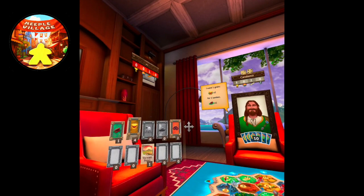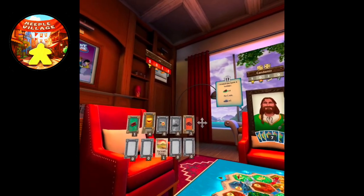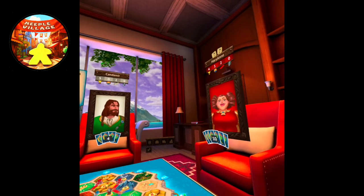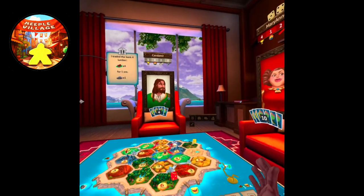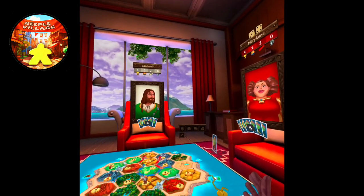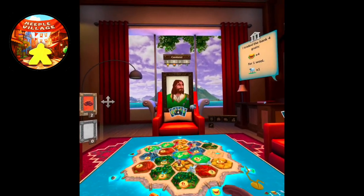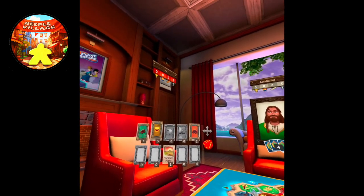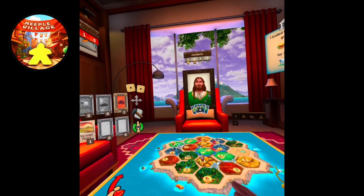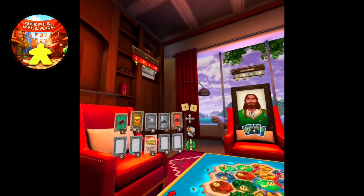Now I can trade with the bank — I can always trade four-to-one with the bank. I want to save my wheat to eventually trade for sheep. I have seven cards so I'm still okay. I traded with the bank. We got a seven, so she had to get rid of half her cards. If you have more than eight cards in your hand, you go down to half your cards when a seven is rolled, and the robber has to be moved.